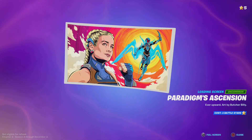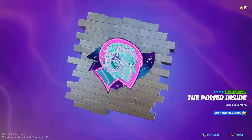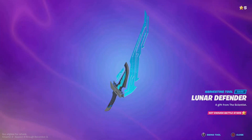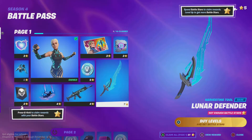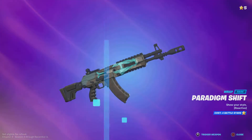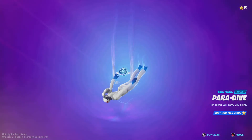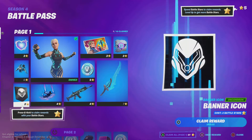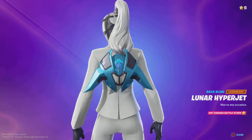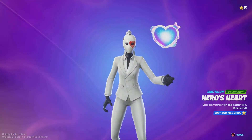Welcome to the Chapter 3 Season 4 battle pass. On tier 1 we've got this first skin. We've then got a loading screen, a spray pickaxe — this is a really good pickaxe — a gun wrap, a parachute, a spray, bat bling, and a banner.